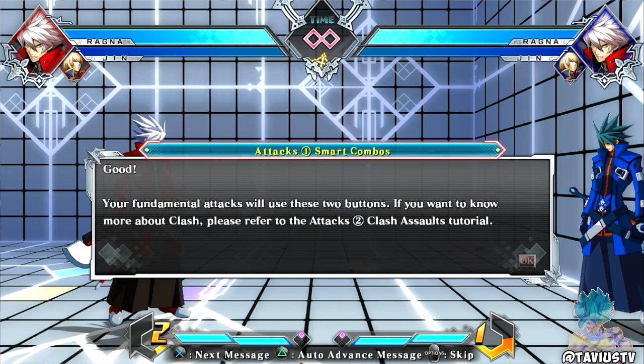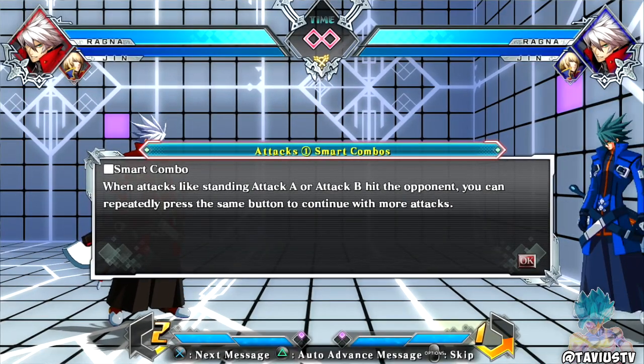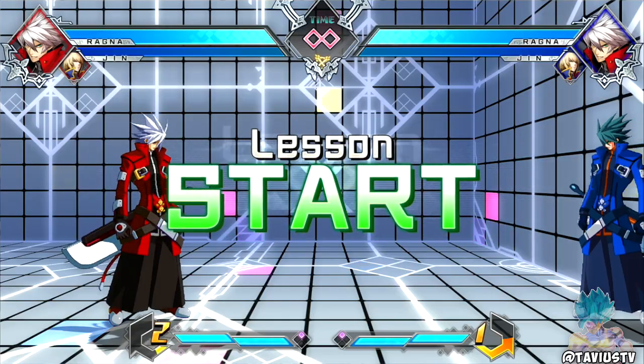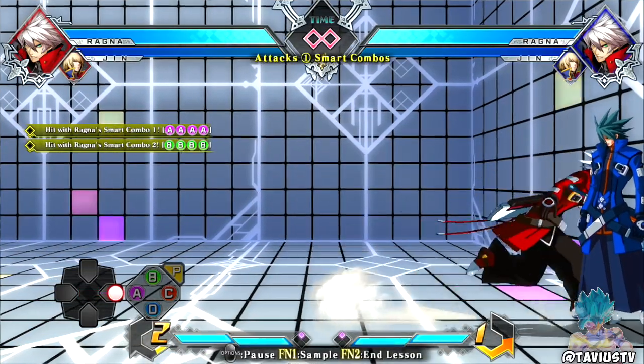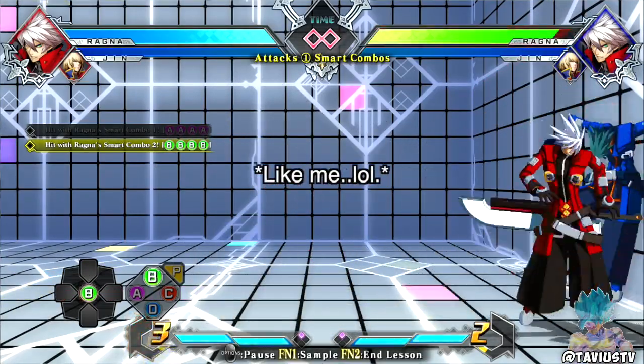Smart combo: when Attack A and Attack B hit the opponent you can repeatedly press the same button to continue with more attacks - this is called a smart combo. Basically an auto combo. It's not smart but that's what they call it. It's still going to be what the inexperienced players use.